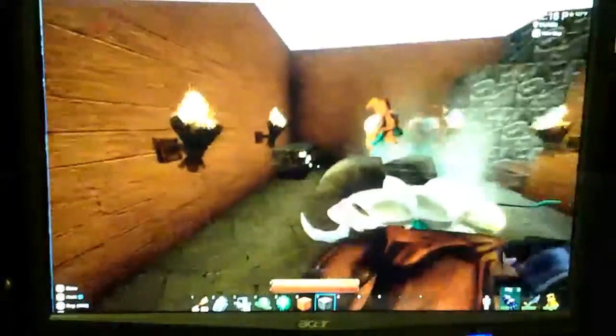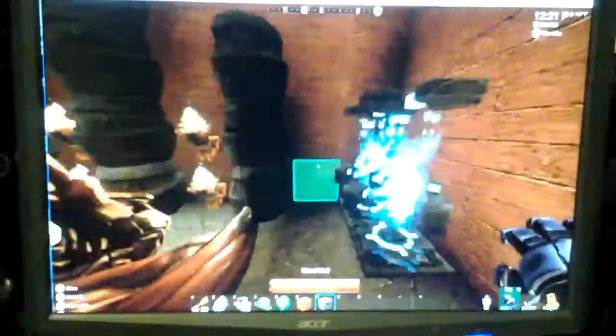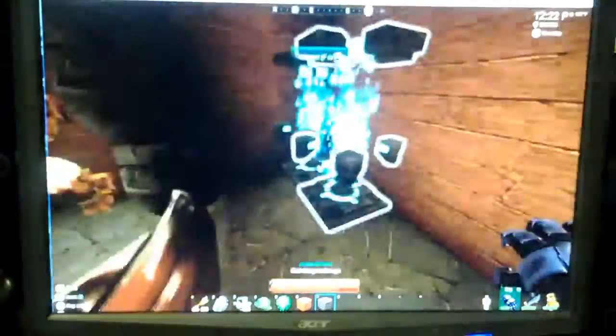We have two teleporters in each one. For the Red Canyon Range, we have a teleporter here and our home base. Home base here, Red Canyon Range here, Red Canyon Range and home base. So we are going to head to the Red Canyon Range.